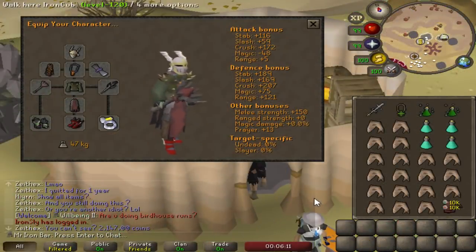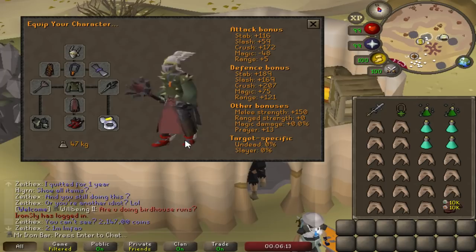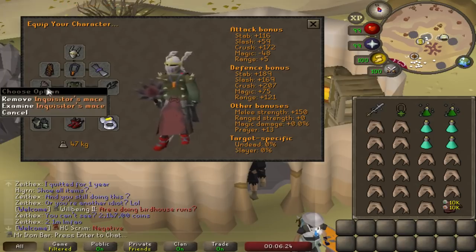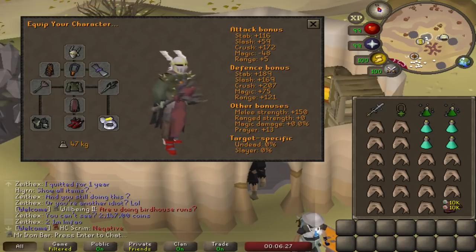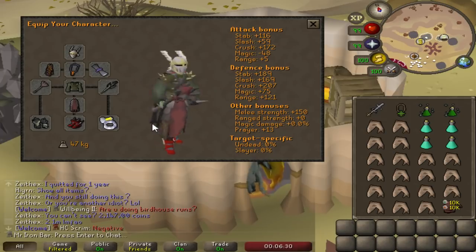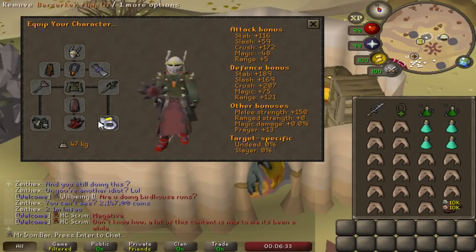There's one final place I want to test the Inquisitor Mace, and it's going to be at Zorachnus. That's one of the newer, easier bosses that came out recently. I'm thinking about maybe going for the pet, just because this mace is perfect for Zorachnus — it's basically best in slot there outside of the Scythe. So I'm going to test it out for two hours and see how many kills I can do.